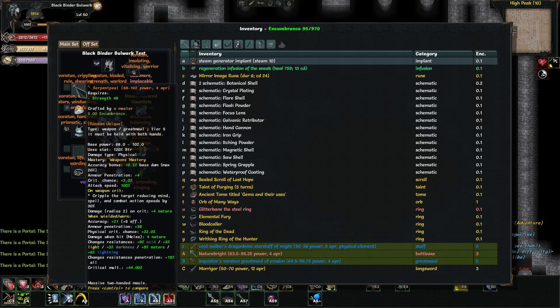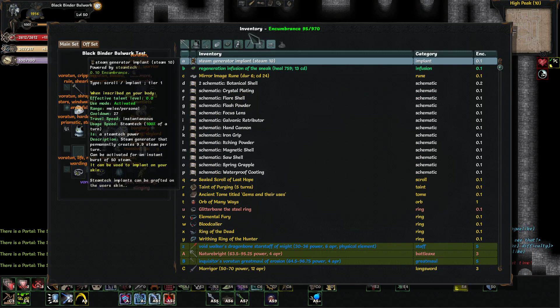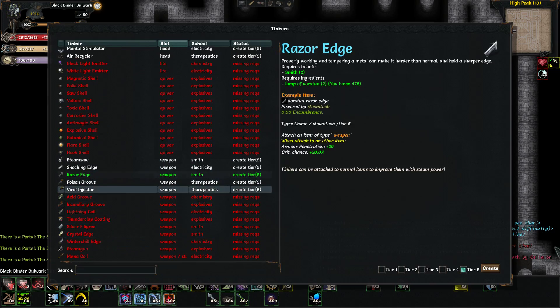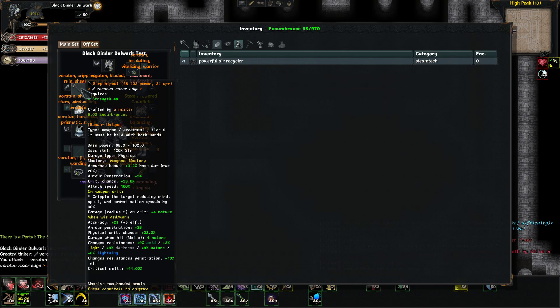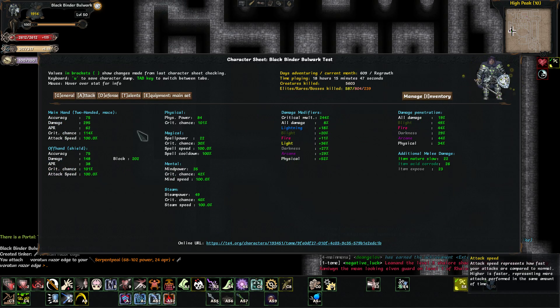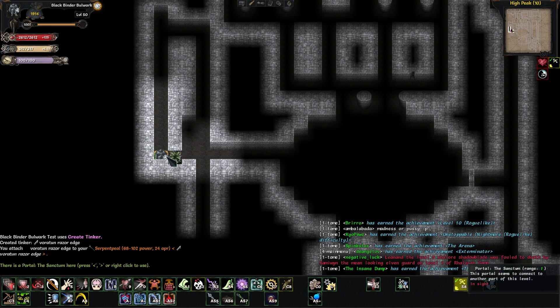This is crazy - my voratune edge has got 38 armor penetration, 21 accuracy, 32% crit chance, penetrate all 19%, and critical multiplier 44%. The best thing is my actual critical chance is up to 114%, so there's no way I'm not gonna crit when I hit. But the annoying thing is even with max dexterity and five out of five combat accuracy I still only have 75 accuracy. I still miss all the damn time.